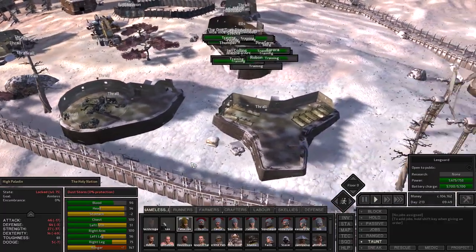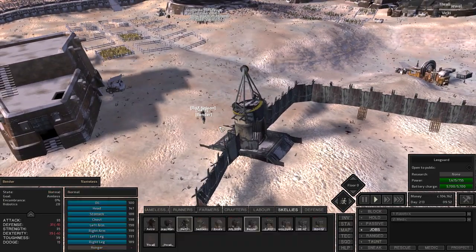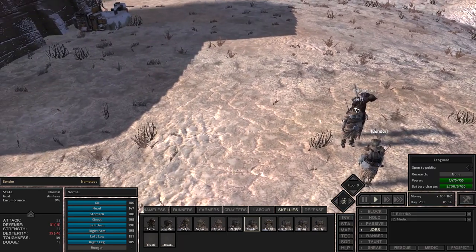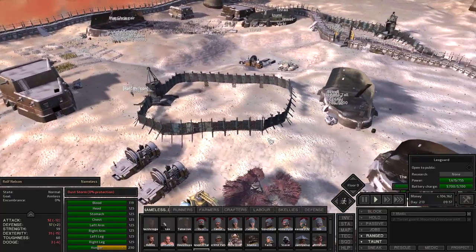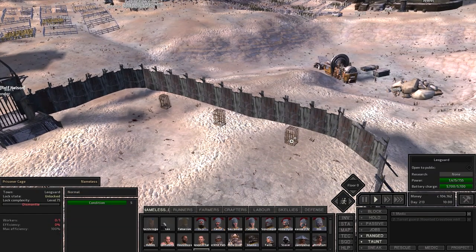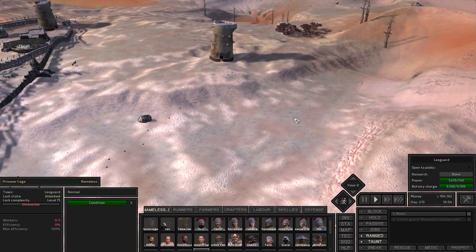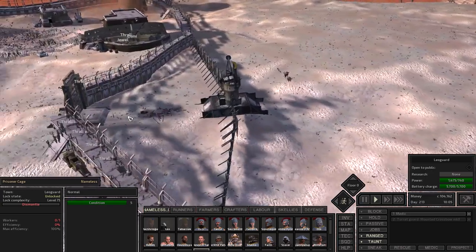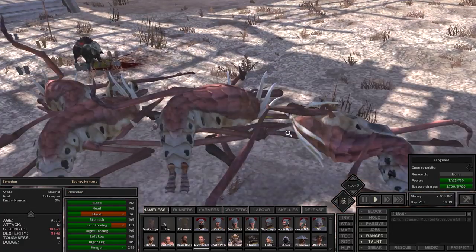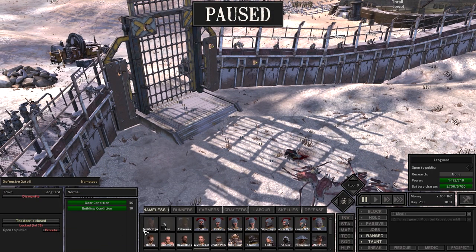Alright, well anyway guys, that's going to be it for this episode of Kenshi. I'm going to continue building this all up. I'm going to probably continue training — I want to get more people for this and maybe different factions so that we can test things out. Is there anything dead here? You're dying — blood loss. Oh no, the doggie! We've got to save the doggie. That's important.